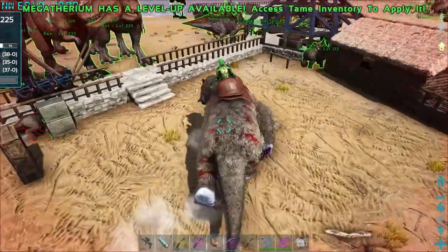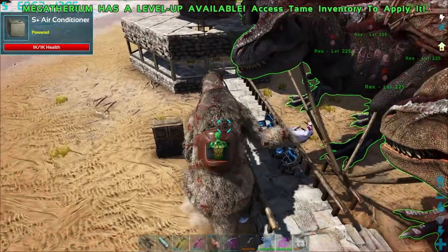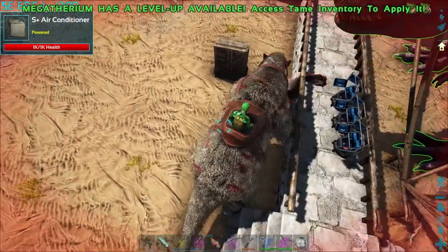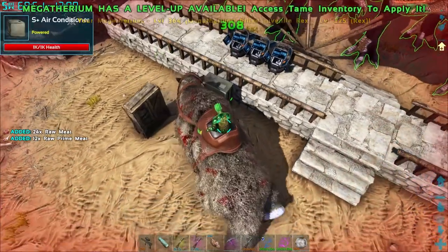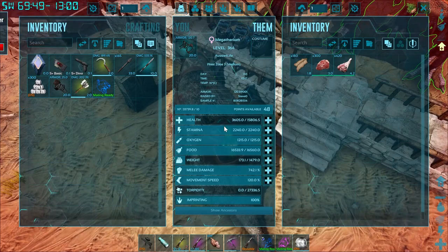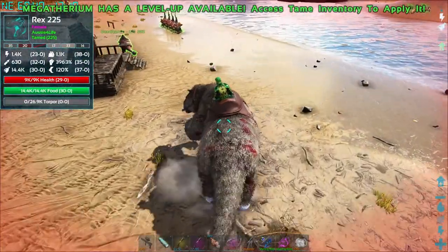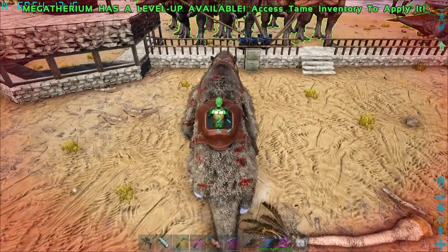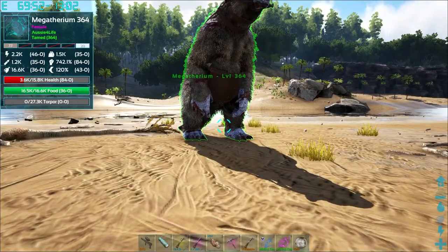Maybe I should make a pen for this — of course it's stuck behind the air conditioner. There we go. 48 levels — that's what I'm liking! Lots of meat. We're just going to do this another 19 times and get 19 of these guys leveled up. Once we get 19 of them leveled, we can do the brood mother.